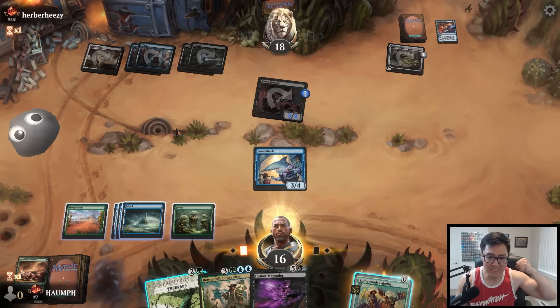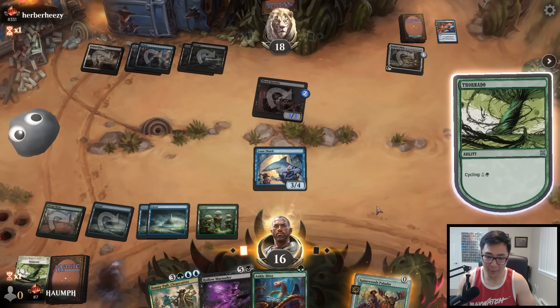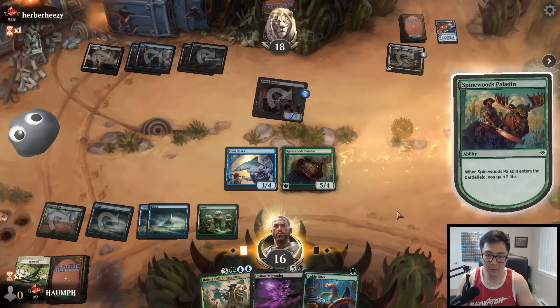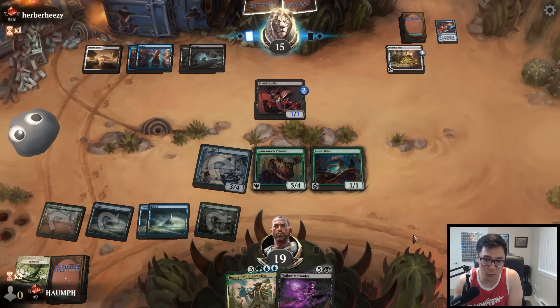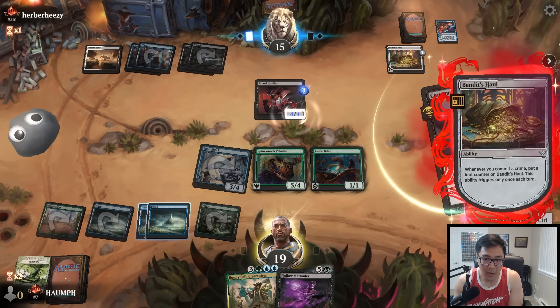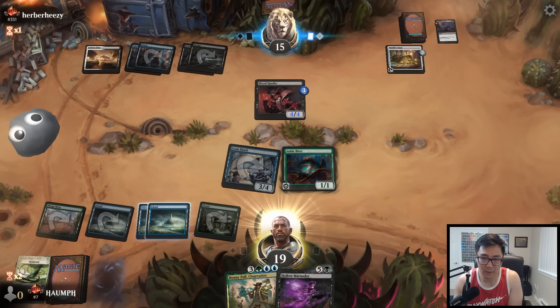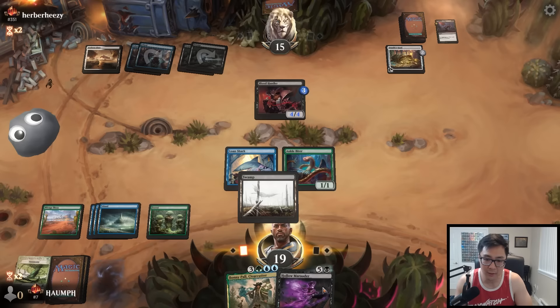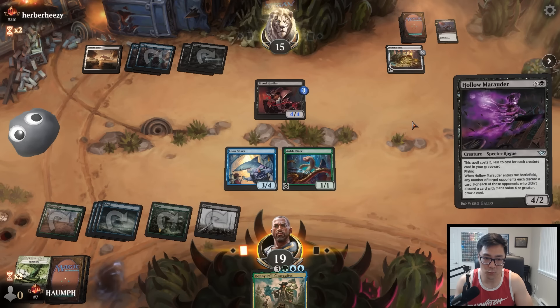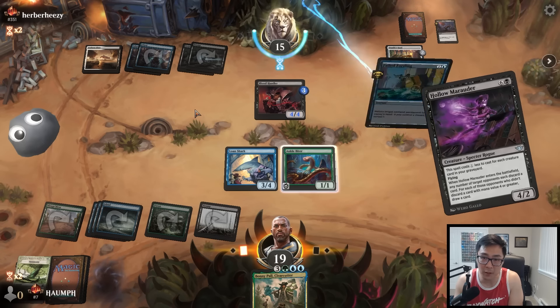No land! Alright, I'm going to try to hit a land or a mana source. We drew a Hollow Marauder — one of the worst draws. Consuming Ashes. I do have this Ankle Biter though, so hopefully the last card isn't another removal spell. We drew a land and that's a Hollow Marauder — I'm kind of interested in using the Hollow Marauder just to get the last card out of his hand. Swamp was a nice one, because if his last card is a removal spell, the coast will be clear for the Bonnie Paul. Obviously if he had a counterspell he's going to use it here. Could just be a removal spell or a bounce spell — yeah, it's a bounce spell.